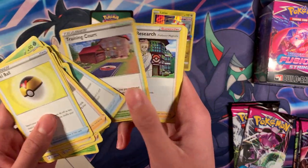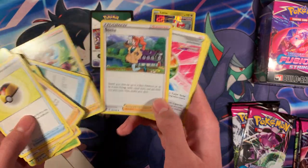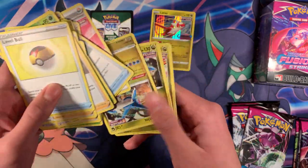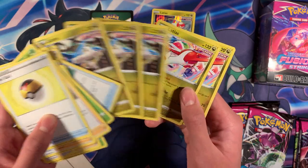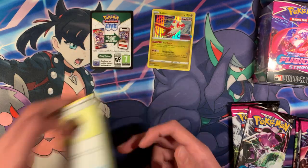We got the new Quick Ball, Training Court, Professor's Research, Sonia, Fusionstruck Energy. We got an upside-down Latios — we got three of those, and three Latios. Latios and Latios, that's right. Pretty cool deck.